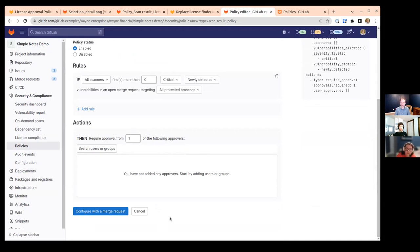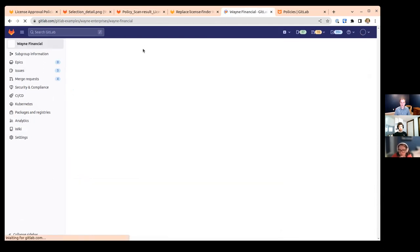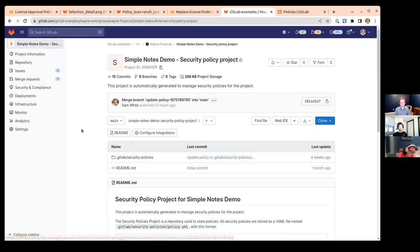That way no one person can unilaterally change the approval criteria. You could set up your security policy project to require two people to approve any changes to policies — that's typically the recommended path. That gives you compliance assurance that no one is just suddenly changing policies without due process. In theory though, two members on the security side without any legal involvement could put through a change. Anyone in this security policy group could give their approval, but it would require two people — so you'd have two eyes on it.